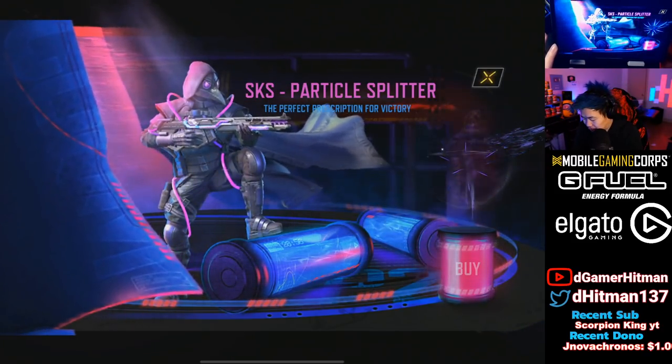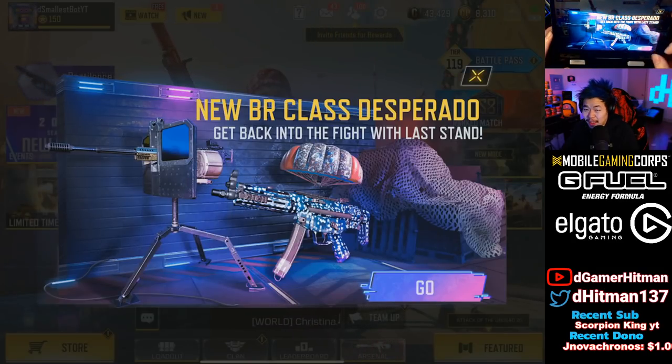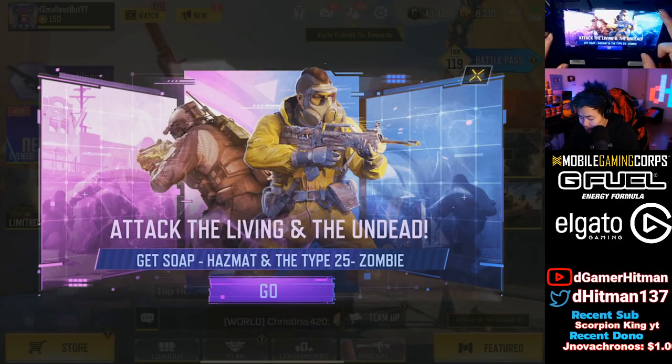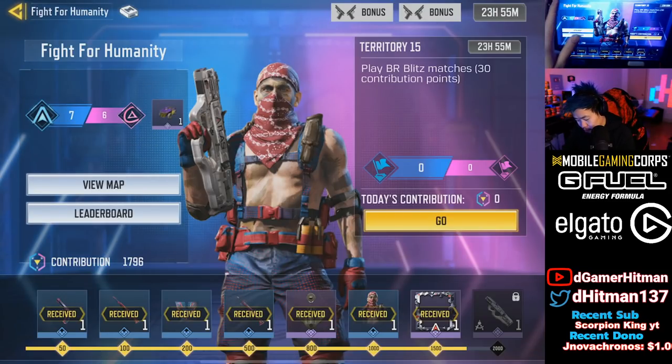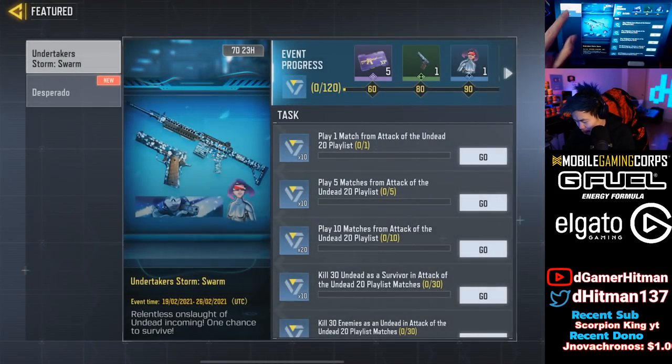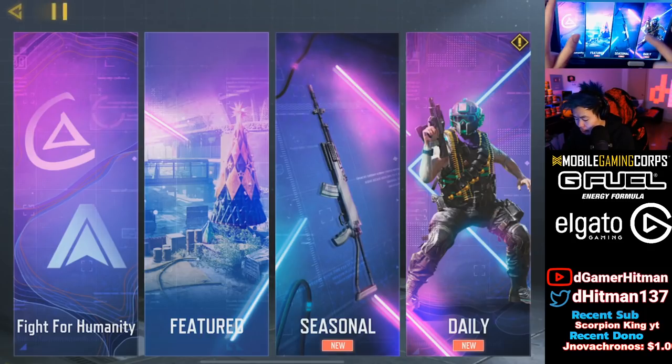First thing we see when you log in is the SKS Particle Splitter. We're going to take a look at what's available, but first I want to check how you can unlock it. Let's go to the event 'Fight for Humanity' — actually super close. Today's gonna be BR Blitz; let's check the featured content. Desperado is to unlock the new class, which is now available.